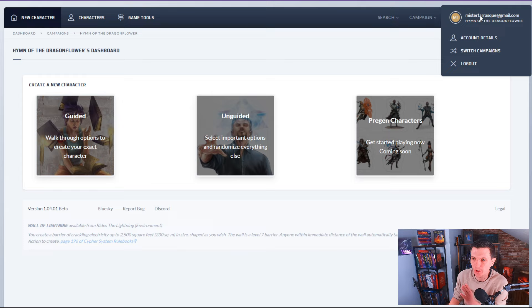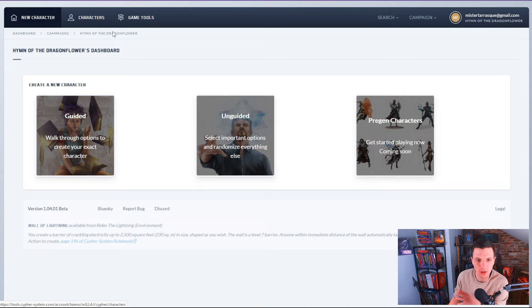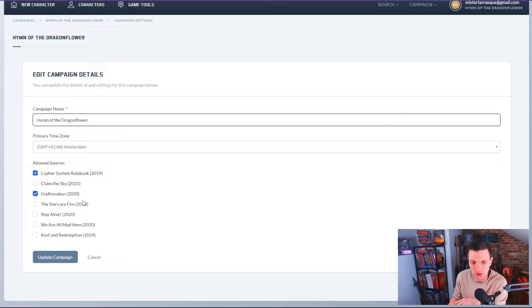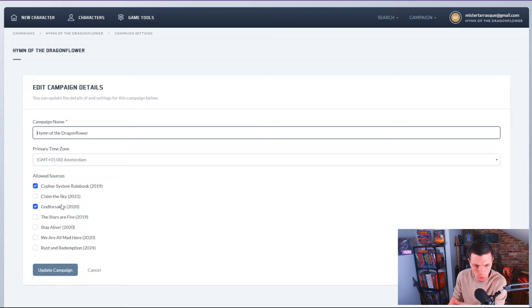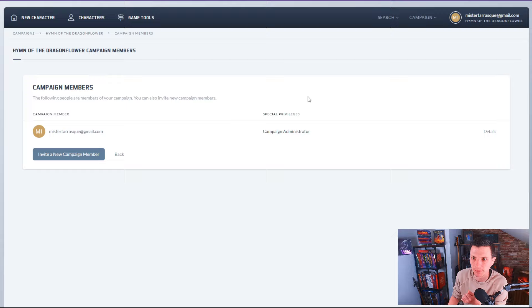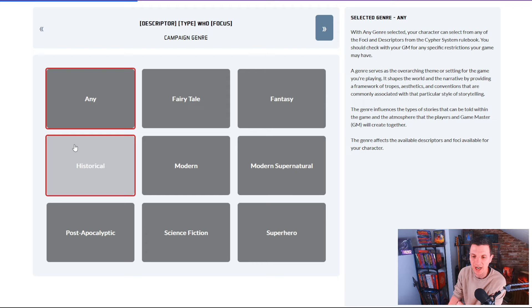And then there is the guided way of creating a character. Before I go into that, there's also a system where you create a campaign. I have 'Hymn of the Dragonflower' active. As a game master, I can allow certain resources — my players can create characters using the Cypher System Rulebook and God Forsaken. I can also allow options from Stay Alive. I can invite people and I'm the campaign administrator. All characters of a certain campaign are in one place, and I can add things to somebody's character sheet.